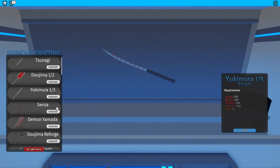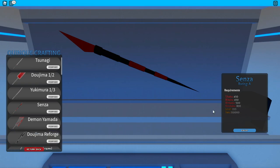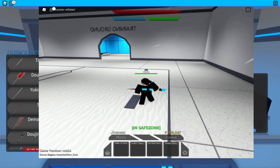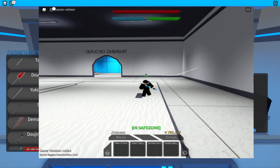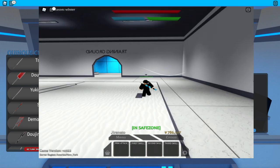Let's proceed to the next weapon — the Senza. Here are all the materials, levels, and yen you need. The first skill is a normal piercing attack with an effect. The second skill is a dash piercing attack, twice. The third skill is the same as the second but it is a three-hit attack.